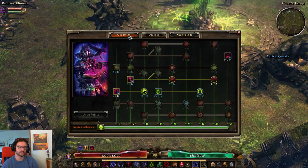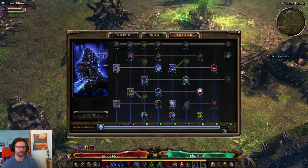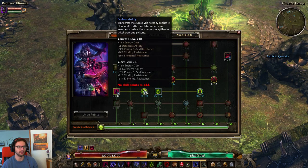Moving over to the Occultist side, I have three points in Curse of Frailty, because one point would not be enough for the duration and also radius. If you'd like more points for quality of life, feel free to pull some points from the Mastery Bar and put it up to four, five, or six points. Also ten points in Vulnerability, obviously, for the poison resistance reduction as well as 75 DA reduction.